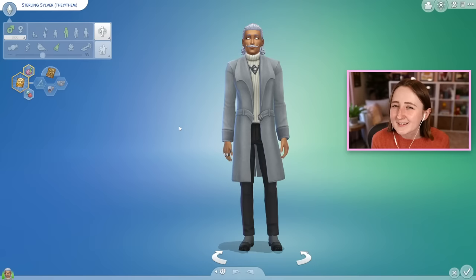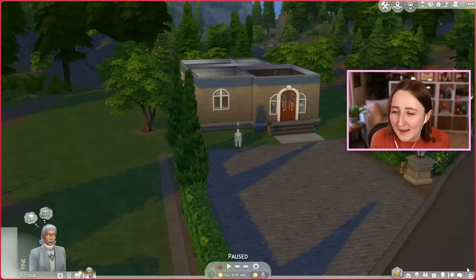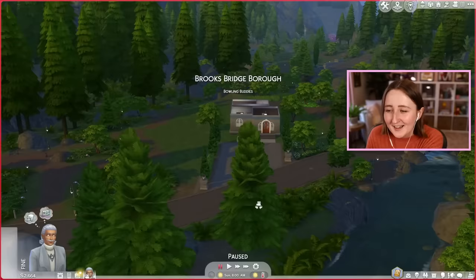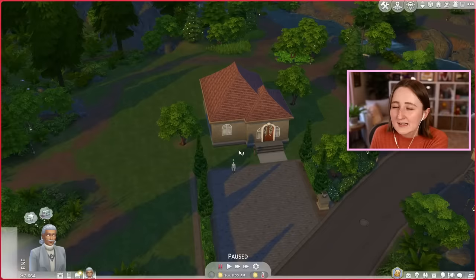So today I want to give Realm of Magic a second chance. I'm gonna put some serious effort into playing it again, this time a few years later, and we'll see if it holds up after my initial rage has calmed down. I made this sim called Sterling Silver — they're a spellcaster obviously, they've got the spellcaster aspiration — and I'm really proud of how their outfits turned out. Now that I've got a sim I'm excited to play with and a world I'm not so excited to play in, we'll see how we feel.